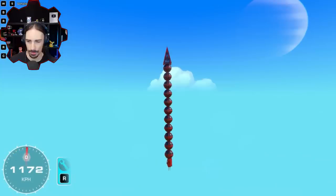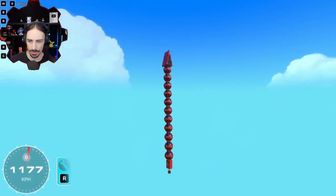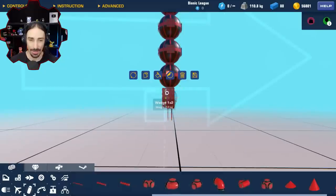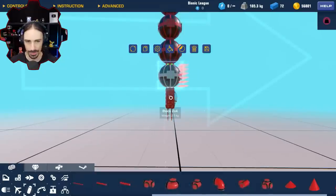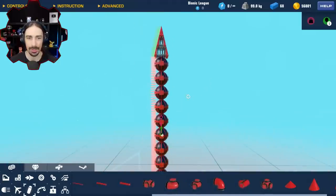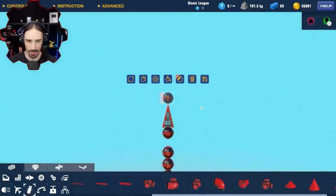It still tilts for some reason. The results show that change actually had a negative impact — the trajectory was not straighter at all. That change didn't have the impact I was expecting so I'm going to delete it. It seemed to actually make my trajectory worse despite my best efforts.